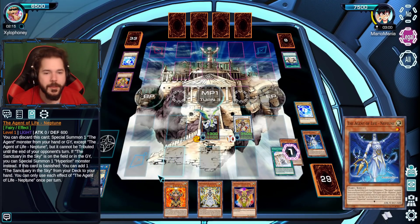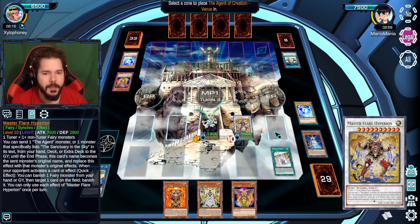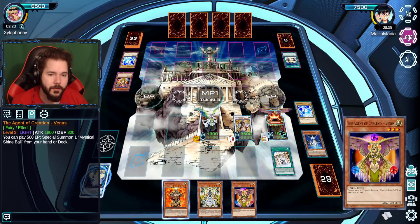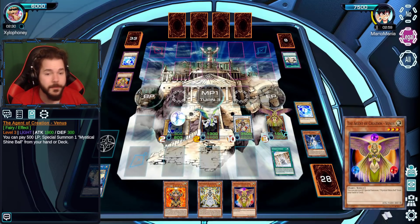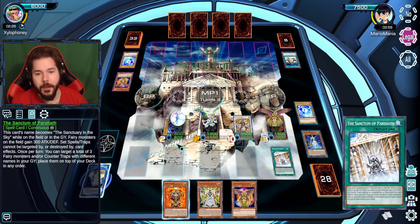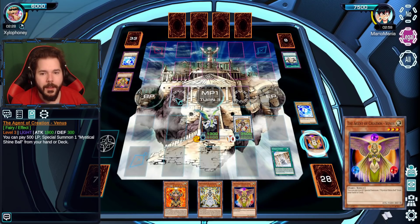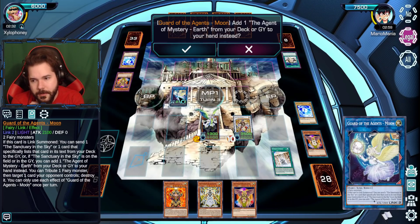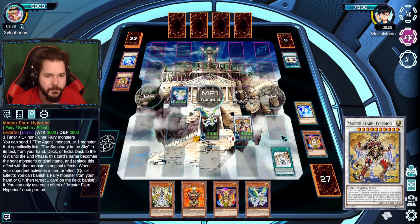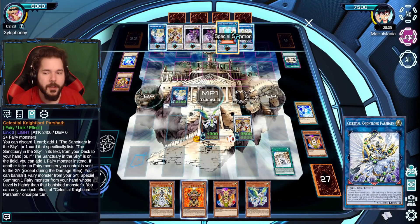We can now activate Neptune to summon Venus. Can I summon from the Graveyard with that effect? That's pretty snazzy. I can get two orbs out — two orbs is certainly enough. Then we will go for the Moon using those two. Activate Moon — let's see, send one card to my own graveyard or add that. Adding stuff is always going to be the better option if I have material in the graveyard.